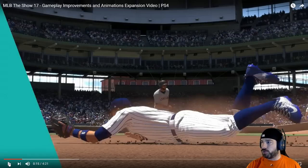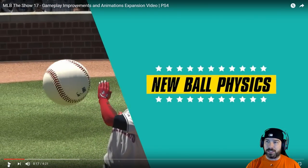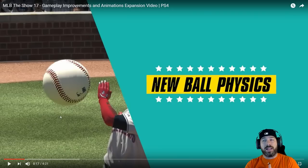The glove looks the same; those are the Nikes — I think those are the Lunar Trouts he's wearing. Nothing dramatically new there. You see your ball physics — the compression sleeve doing that was in last year too — but new ball physics. One thing I'll be talking about is the fact that the bat is round and the ball is round this year, and that should help.